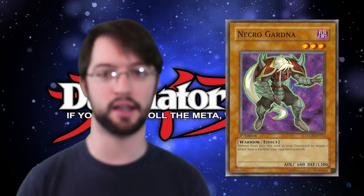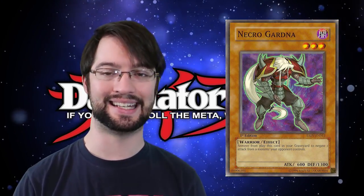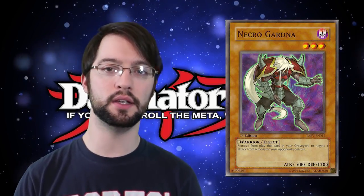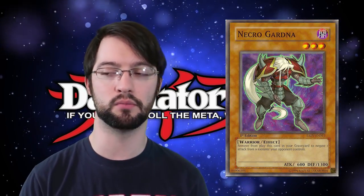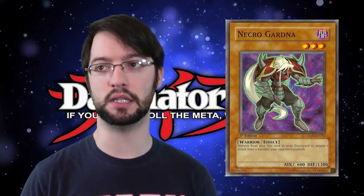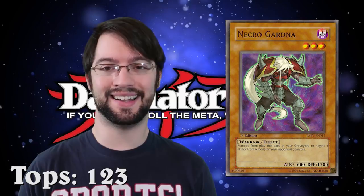Number three is Necrogardna. Necrogardna is a dark level three warrior effect monster. During your opponent's turn, you can banish this card from your graveyard and negate the next attack your opponent makes. Despite being a dark monster, he found himself in Lightsworns most of the time because they would just mill him off one of the Lightsworn effects — you just end up in the grave right from the deck. Then later in the duel, when you really need him, you can banish him from your graveyard as a quick effect to stop your opponent from potentially ending the duel or attacking a monster you need. Nowadays we have Electromagnetic Turtle, which is a little bit better, but Necrogardna has been pretty much the go-to attack negation staple of Lightsworns and other milly decks since he came out. If you look at his tops, it's essentially the entire history from when he came out — around 2007 — all the way to now. He's definitely earned his spot high on the list.